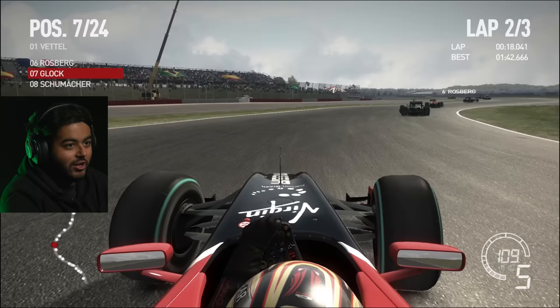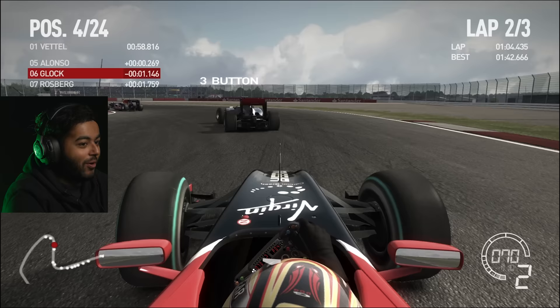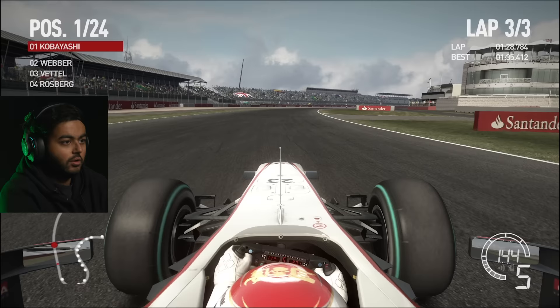Rosberg's next — they can't believe this Virgin car is flying through them. Get out of the way, Rosberg, we've got a race to win. Five positions left. Down the inside at Village. We might go for the McLaren as well — we've got Hamilton. What a dive bomb. And just like that, it's P1 on F1 2010.